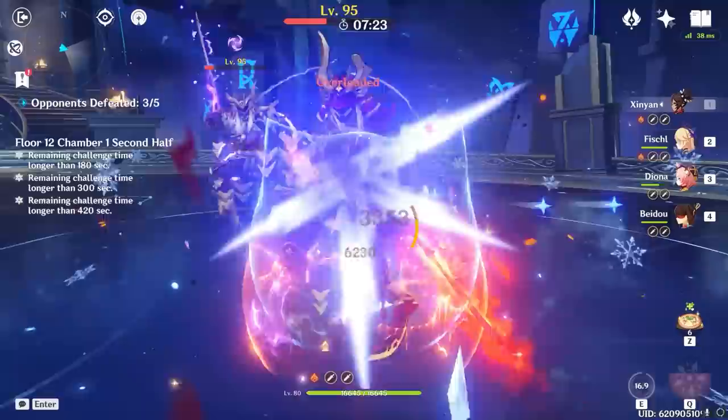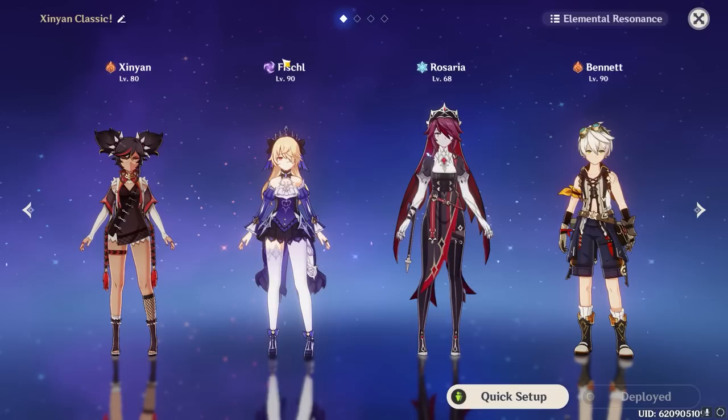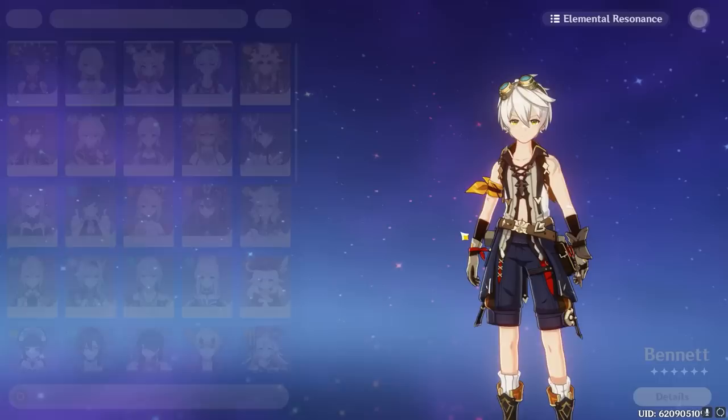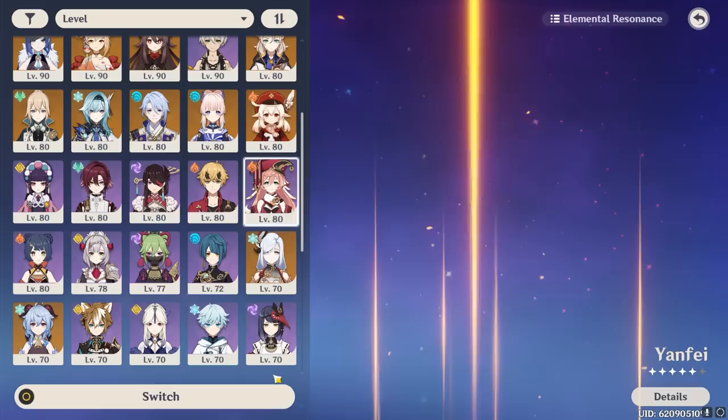For the cryo unit, while it can technically be anyone, your very best options are Rosaria for her team-wide crit rate bonuses, respectable cryo damage, and other physical damage supportive utility with high constellations — Rosaria steers this team towards a more offensive focused style with fast rotations. Your other cryo option, Diona, will still provide superconduct but will steer the team towards a stable and safe playstyle with her amazing shielding and healing. Although Bennett is the most popular character to fill the fourth slot — and will by leaps and bounds provide the highest damage output — you can slot other characters like Zhongli, Diona if she wasn't already on the team, or Shieldbot Yanfei for more comfortable gameplay.